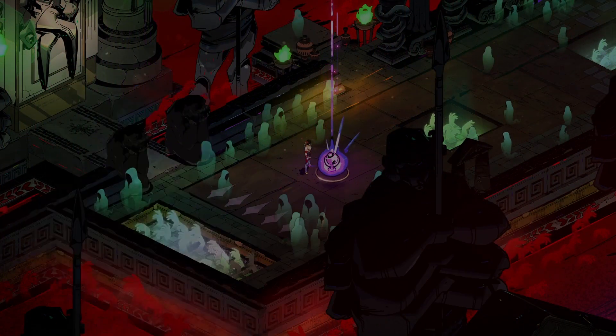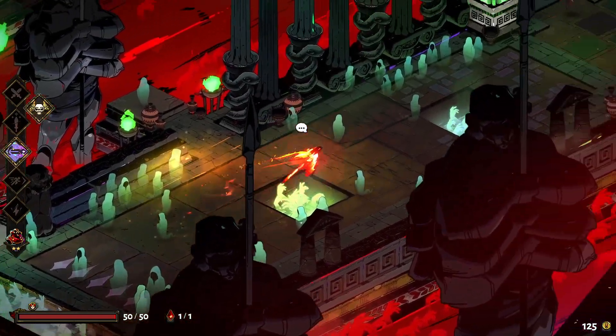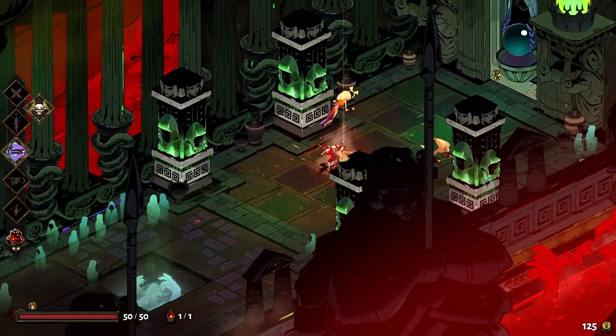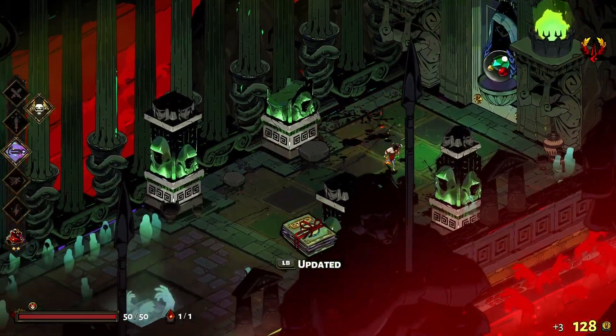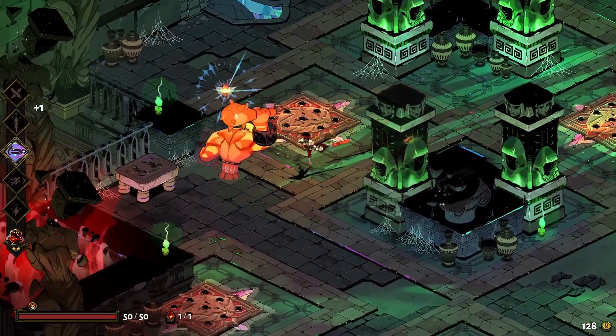As you progress you'll unlock the boons of the gods — think of these like perks or special powers that your character will have during that playthrough. These vary quite wildly and do help alleviate the repetition a little bit, but after a while it reverts back to type.